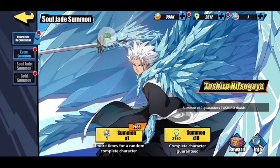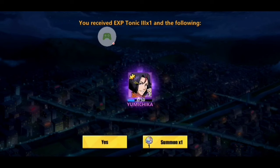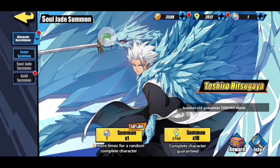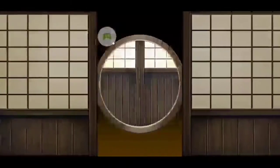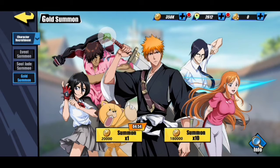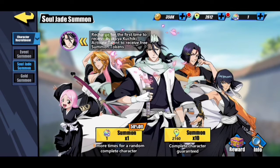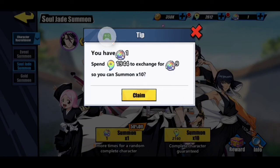Now we're going to the summons section. Right now there's the soul jade summon, the Shiru event, and I have a free summon right here. There's also the gold summons, which is free too — this is how you get your characters and items. For the event summon and soul jade summon, if you do a 10-pull you're guaranteed a character, so let's do one right now.